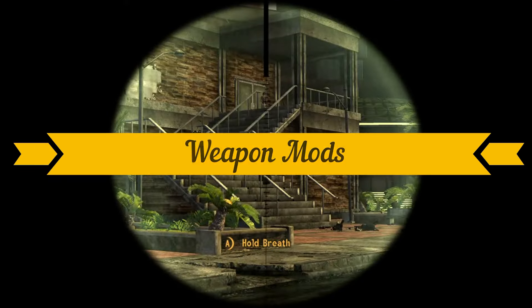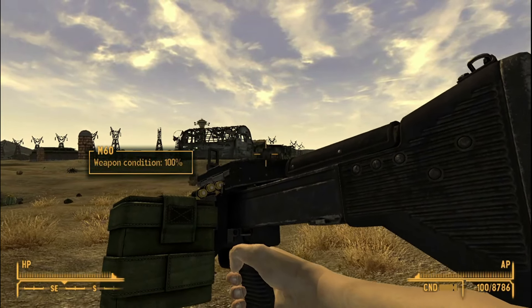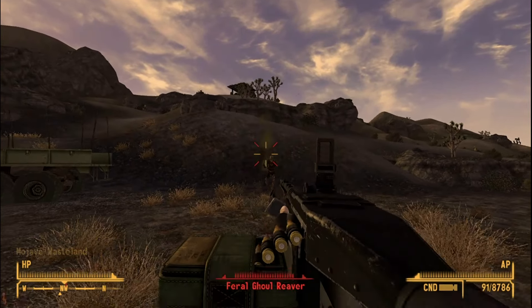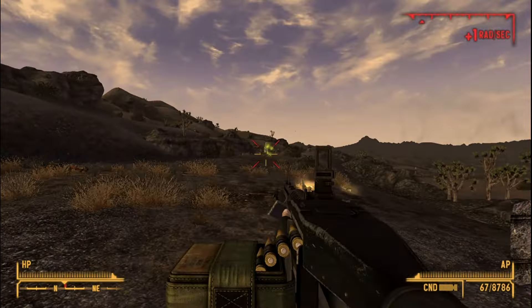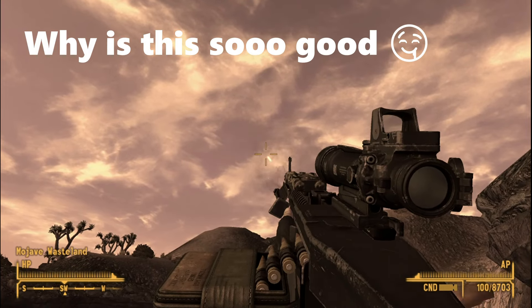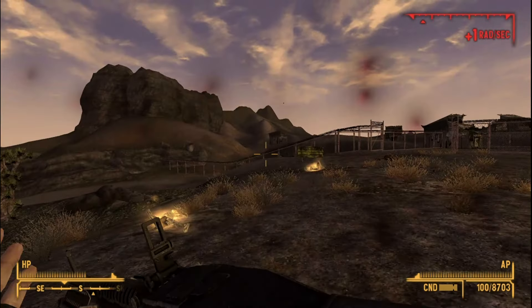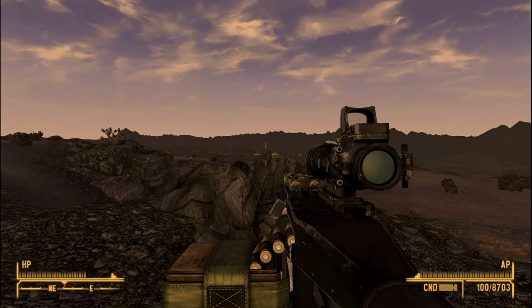Next are a few weapon mods. M60E3 Redux by Nady 2283 is one of the best and most satisfying LMG mods I have ever used in Fallout New Vegas. The model looks great with the bulky ammo, but the main star of the show is the sound — it is just satisfying as hell. The reload animations are top notch too, and this weapon also has a few modifications and a unique variant.